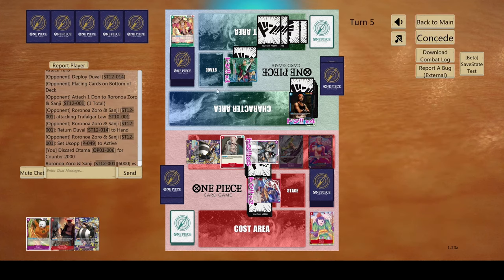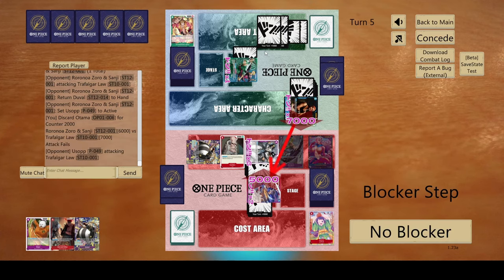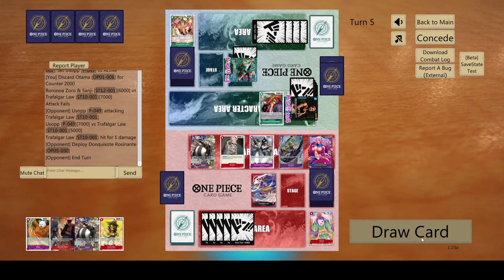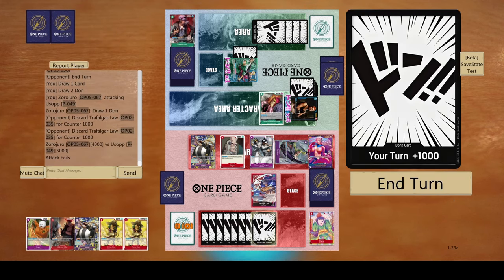We're gonna have to counter that because he has a 7k swing now. And if he swings onto lives, we're gonna have to take it. Yep, he did make the 7k swing onto my life. He plays the Rosinante — so once again, we just gotta swing again. He actually counters with two cards.